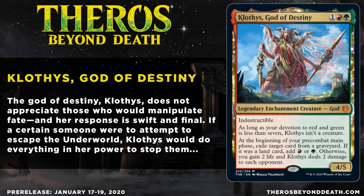I went over there to gladly find that it was already up. I have yet to look at this card, so you're going to see my first live reaction. Klothys, God of Destiny, is a 3-cost Legendary Enchantment Creature God, 4/5 Indestructible.